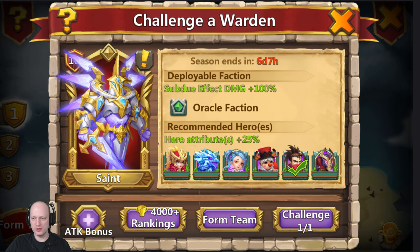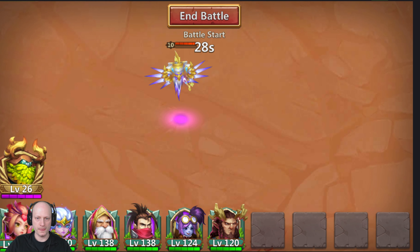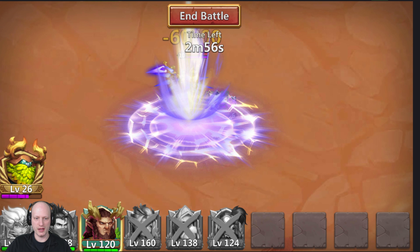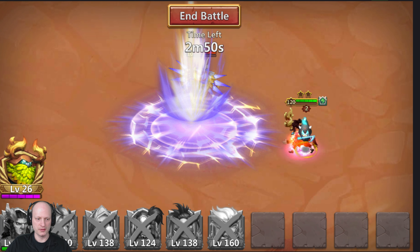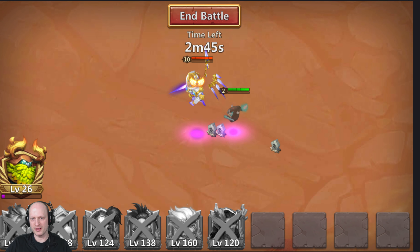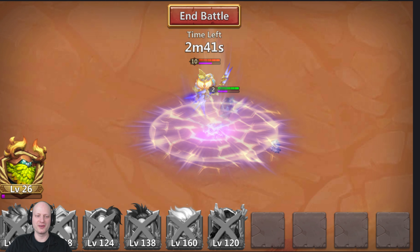Now I'm going to challenge again. I know I'm probably not going to win this, but this time I'm not going to drop DD until last — basically to res everybody. I did lose one right off the bat. Got Serena resin. That did not work guys — this boss is a little bit stronger than the other one.